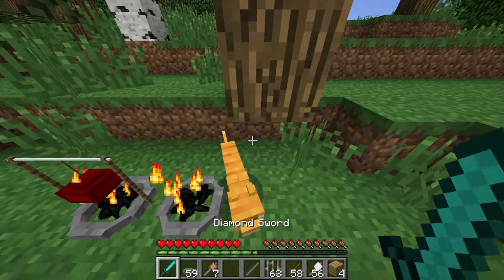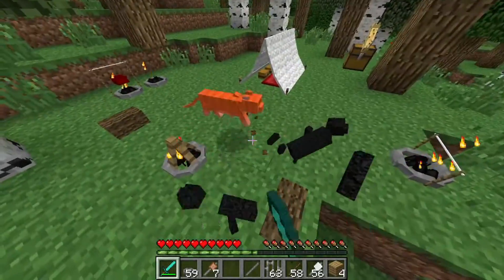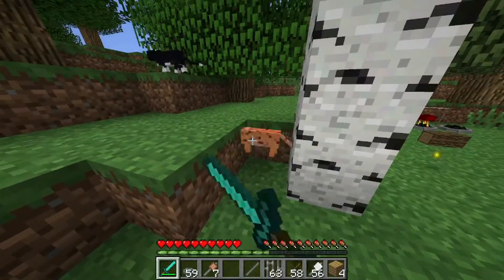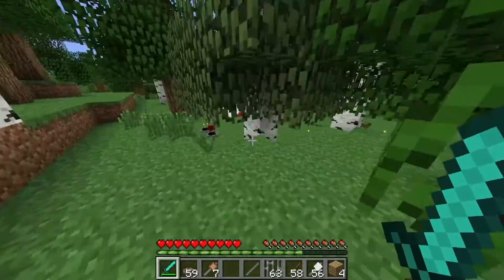Ihr seht, wie quasi diese Marshmallow-Sticks durchrattern. Unten in der Hotbar auf dem dritten Slot sind dann die fertigen Marshmallow-Sticks. Und die Katzen-Invasion ist jetzt auch am Start – aber da haben wir natürlich ein Diamantschwert dabei. Da werden die Katzen erstmal alle umgebracht, hier darf keine Katze überleben, weil das ist hier kein Katzen-Camp. Die Katze will schon abhauen, aber keine Chance.